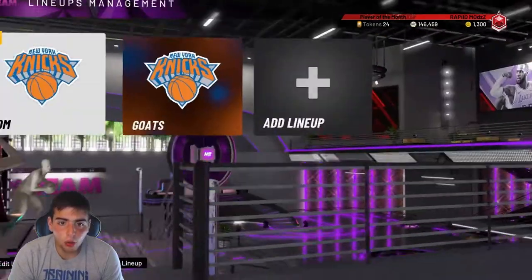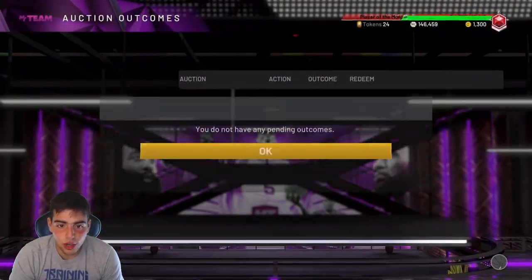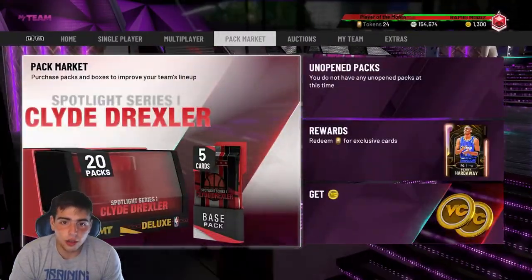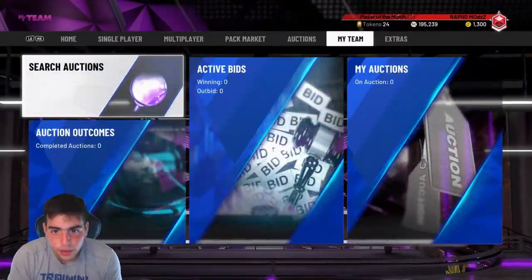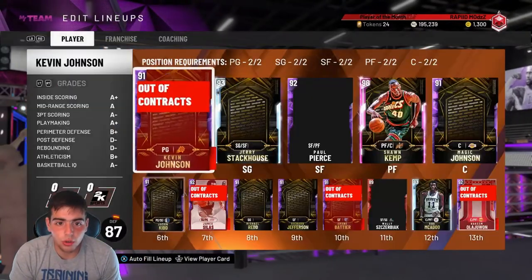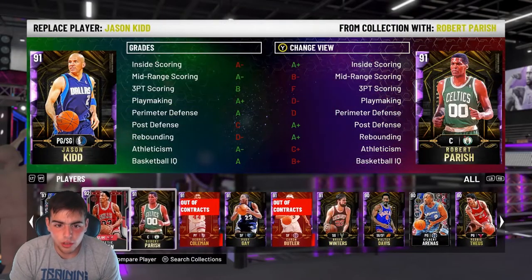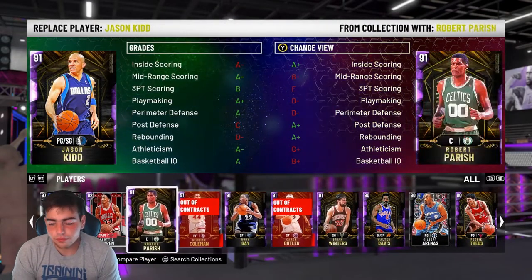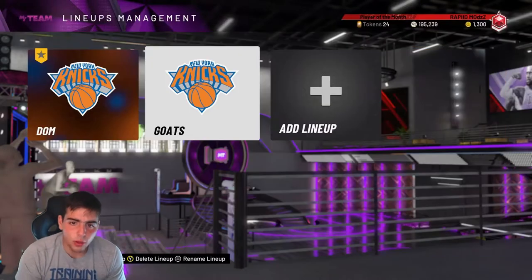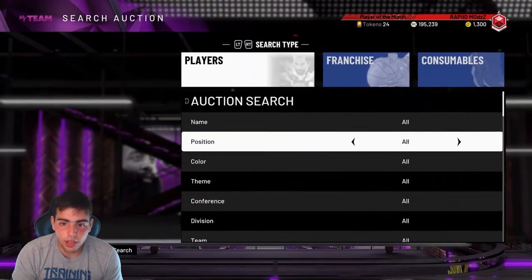First off, what I always say before new content drops — if you're a loyal sub, go ahead and sell your cards. As you can see, I just sold that Curry for 54K. Right now on my team, all I have that's sellable is Paul Pierce, the new Scotty, and Hakeem. When new content drops, the market crashes, and every single card in the game goes down.